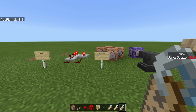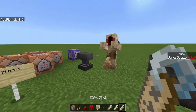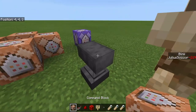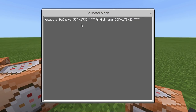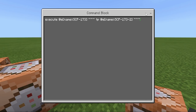Hello everyone, my name is Julius Scissor and this is the SCP-173 tutorial. Now 173 is just a zombie with an armor stand constantly being teleported. The zombie's name is SCP-173 and dash 2 is the armor stand.